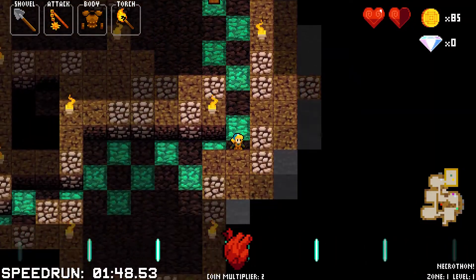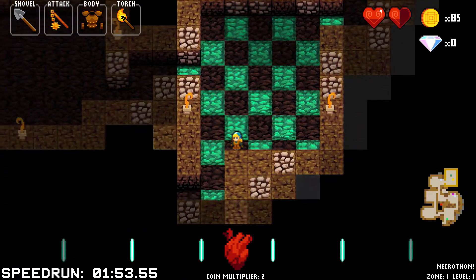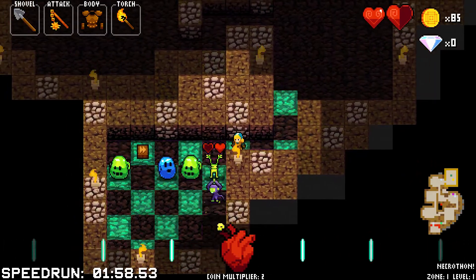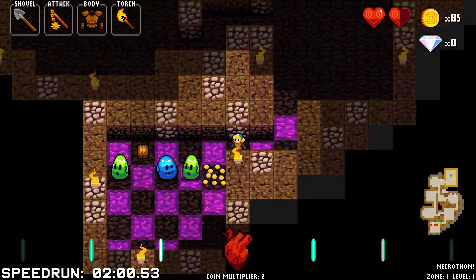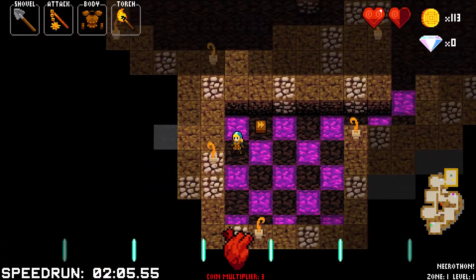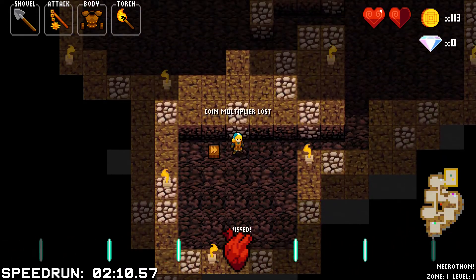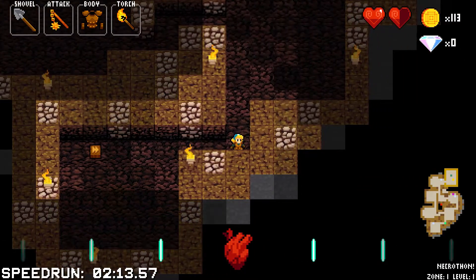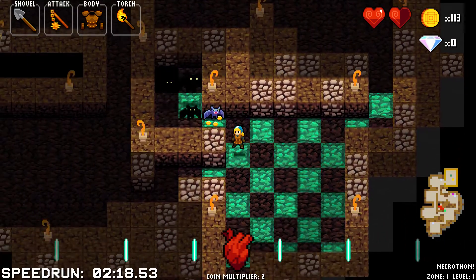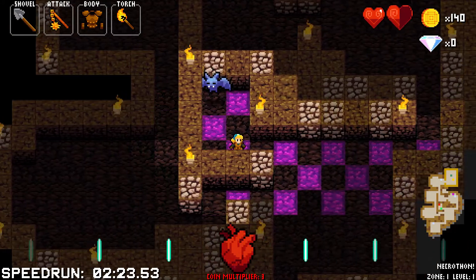That looked like a big arc attack. Let's see if we can figure out how it works with these guys. Whoa, it knocks things back! Oh, that's neat! And it looks like it has broadsword-like range. Didn't see you guys before. Oh hey, it's a big one! Look at that — I saw a skeleton like this before.